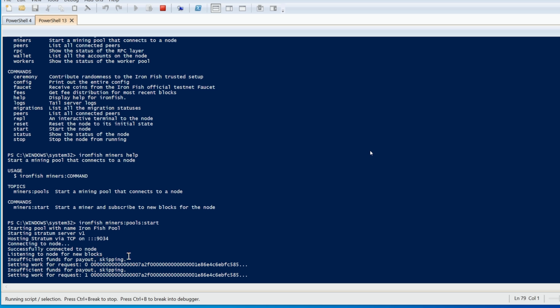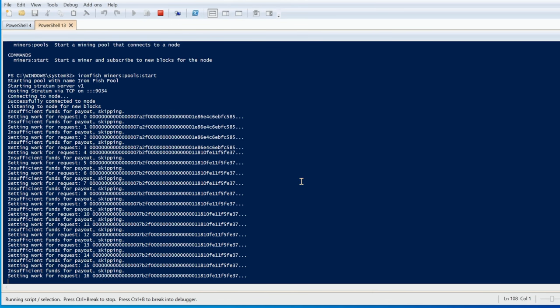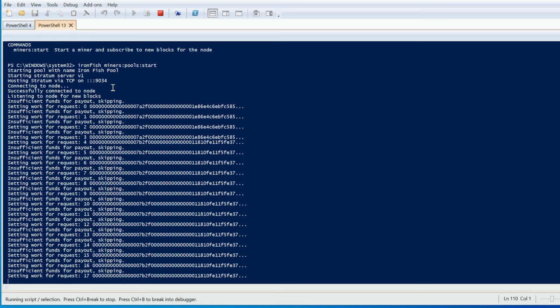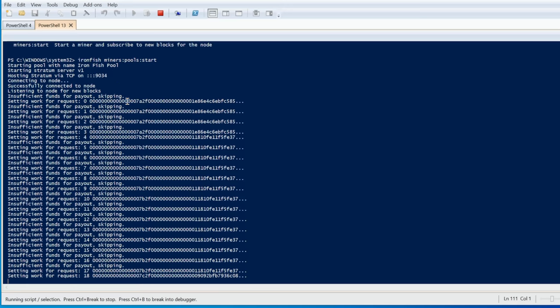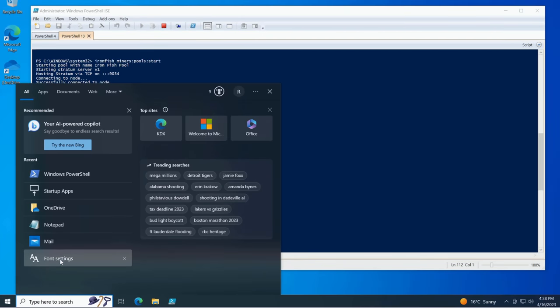You'll see 'insufficient funds for payout' — once you find a block you'll have funds in your pool account and it will send to your wallet address. To point rigs at your node you need to know the IPv4 address of your node PC plus the mining port. The pool is already hosted via Stratum TCP on port 9034.